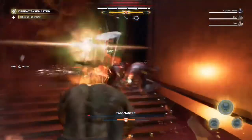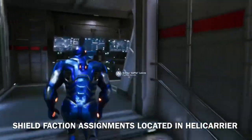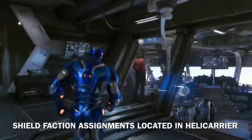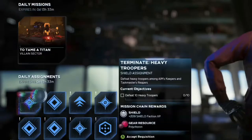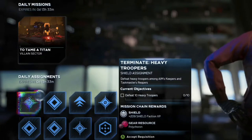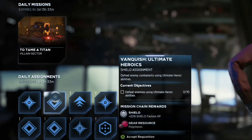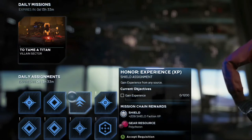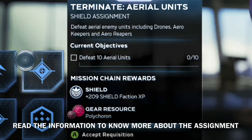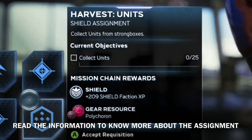To get things started, the Shield faction leader can be located in the Helicarrier. As you can see on the screen, there are a total of 8 assignments you can complete. You can even complete these assignments without even thinking about what it asks you to do — just by playing the game normally you'll knock out at least a couple. Some of these might have to be looked into, so just be sure to read the description and it will tell you where you can find these items or the type of enemies you need to defeat.